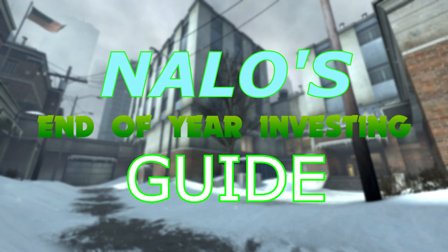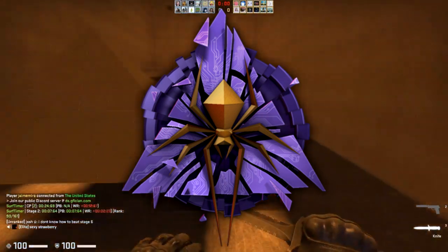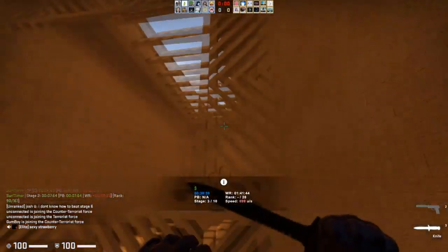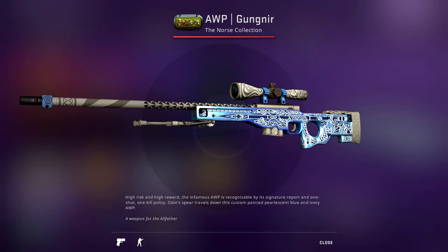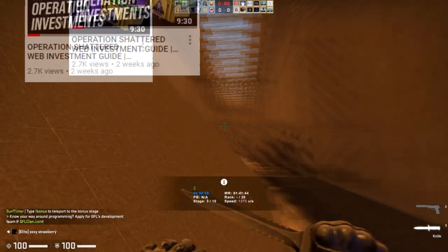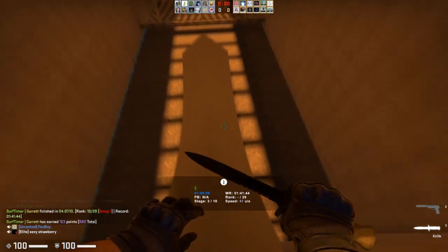Let's talk about these investments. I'm going to start with the Shattered Web investments because it's pretty easy to sum up what you should do with the Shattered Web collection. Basically, the entire operation is going to have those three collections: the Norse collection, the St. Mark collection, and the Canals collection. These three collections are all going to be good investments across the board. Every single skin inside of these three collections is going to be a strong investment, though some will be stronger than others.